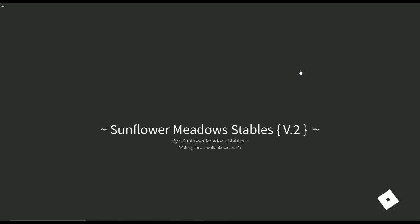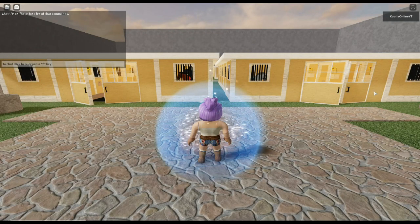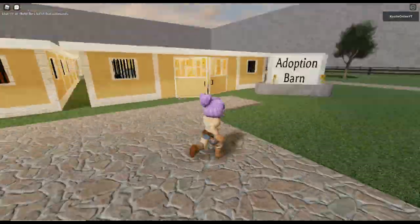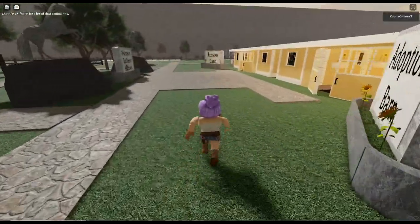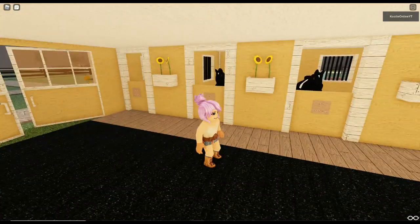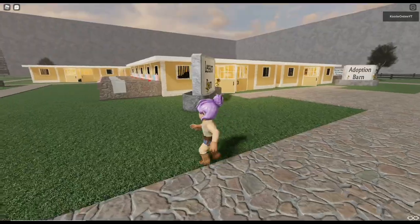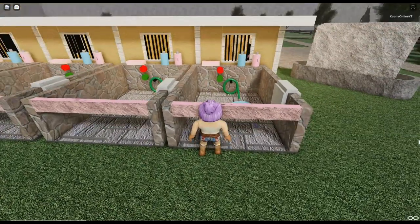I always try to remember to leave a like for the game, but I think I forgot last time. Oh, there are sunflowers everywhere - it's so cute. I remember sunflowers being everywhere - I think maybe I played version 1 before. Welcome to Sunflower Meadows! We have a Lesson Barn. I love the yellow stables. We have some wash bays - super cute, I love the pink.